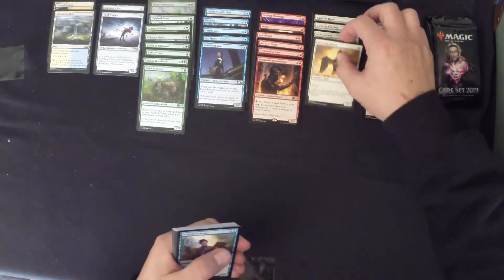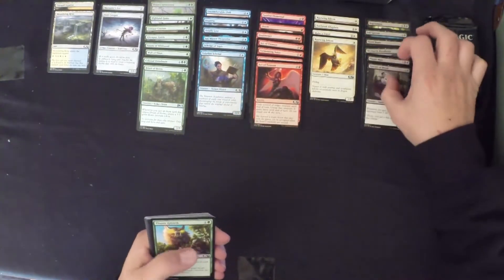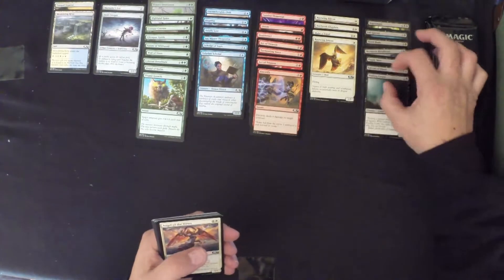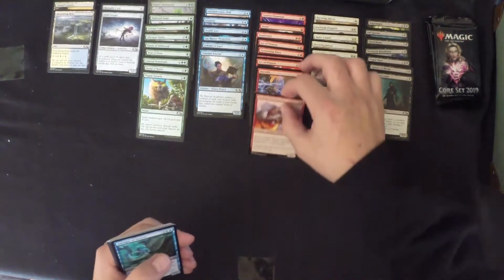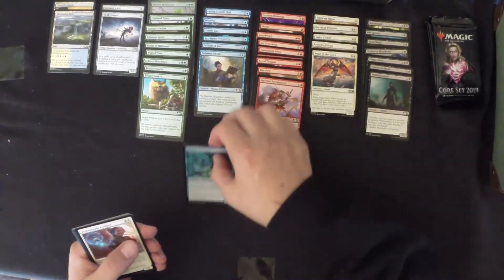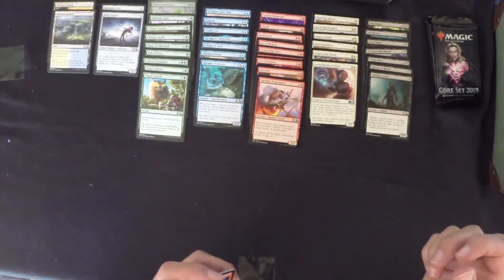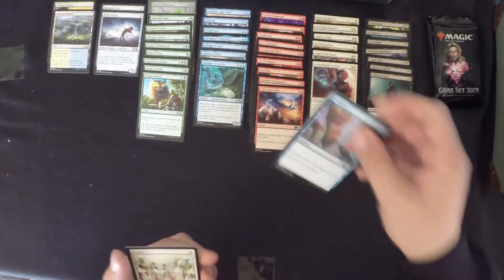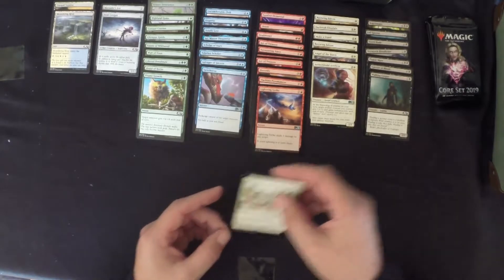Third pack: Rustwing Falcon, Tellurian Scholar, another Act of Treason, Epicure of Blood, Titanic Growth, Electrify — so that's two red removals — Walking Corpse, Angel of Dawn — always good — Ceno Pyromancer, I like that card it's very aggressive, Salvager of Secrets. First uncommon is Aethershield Artificer — I played against that online and if you've got the artifacts that is a really good card. Another piece of red removal — a Lightning Strike. And Switcheroo, plus a Forest and a Zombie token. Our rare is Isolate — a one-drop instant: Exile Target Permanent with a converted mana cost of one.